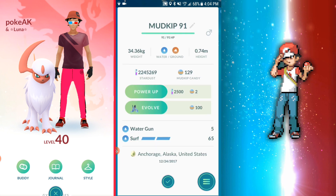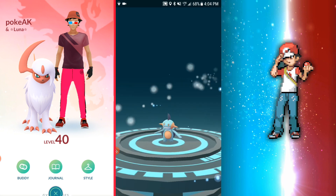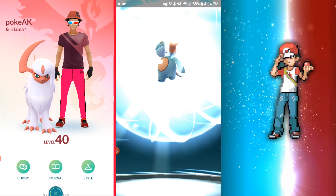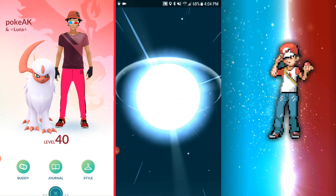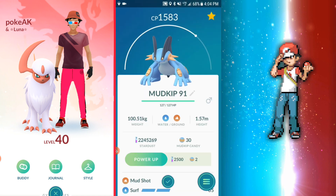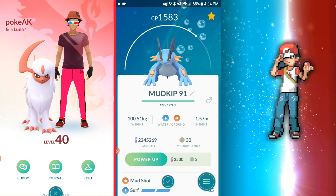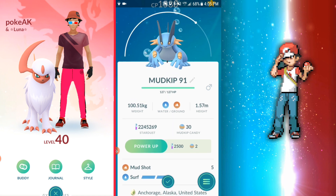What would you want to use a Swampert for specifically? Well, anything that's weak against Ground or Water — like Rock types, Fire types, Ground types. There are other Pokemon that can outperform it, but it's a cool Pokemon. Pokedex filler. If you power it up it can be strong. I'm going to hold off — I already have a 2300 one. Mud Shot and Surf — that is a decent moveset. Very nice.